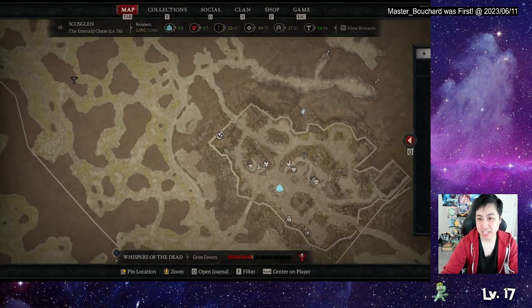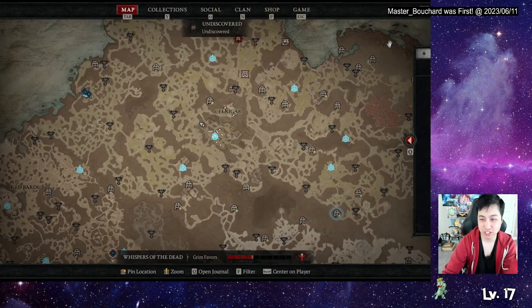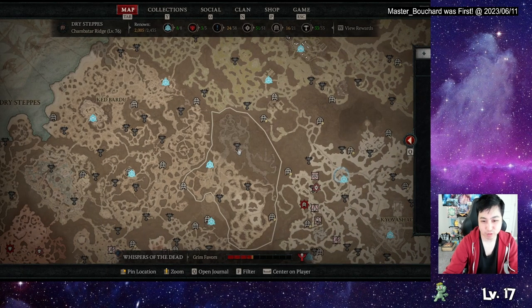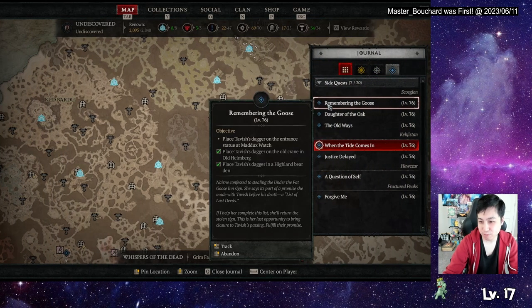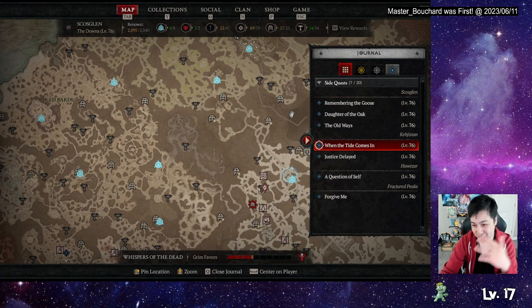I'd also like a search function for the map — searching for a specific dungeon where I can type a keyword or type it out fully. Like I could type 'Champion's Demise' and it would highlight it on the map or bring me there. Same thing with towns and maybe even side quests — type in the quest name and it highlights. Obviously if you don't have it unlocked it won't appear, but I was hoping that would be a thing.